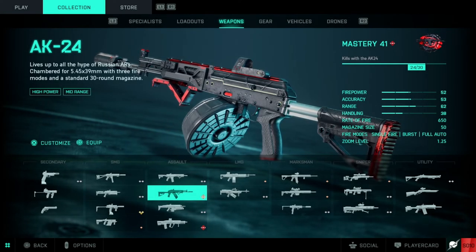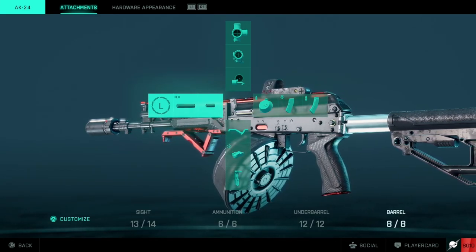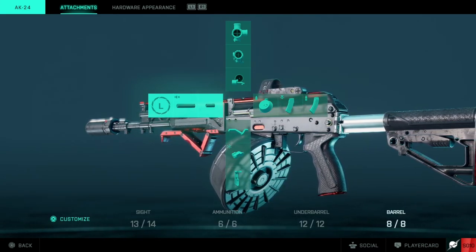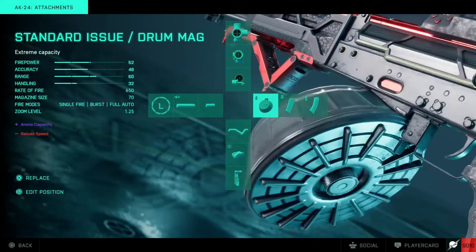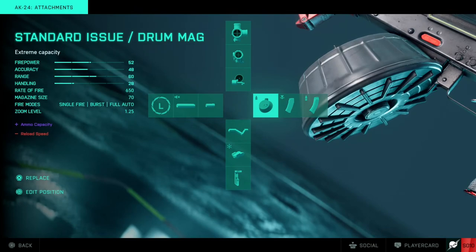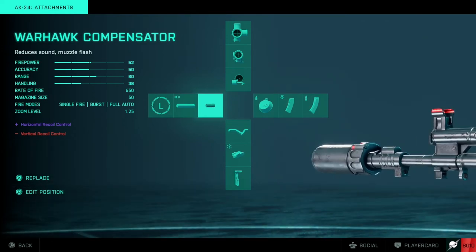So let's take a look at the loadout for the AK now. My standard loadout — you can see here I've got the K8 holographic, I've got the standard issue rounds in the drum, I've got the rattlesnake light grip and the warhawk compensator, and I feel like this is the most versatile setup you can have just for running around with.